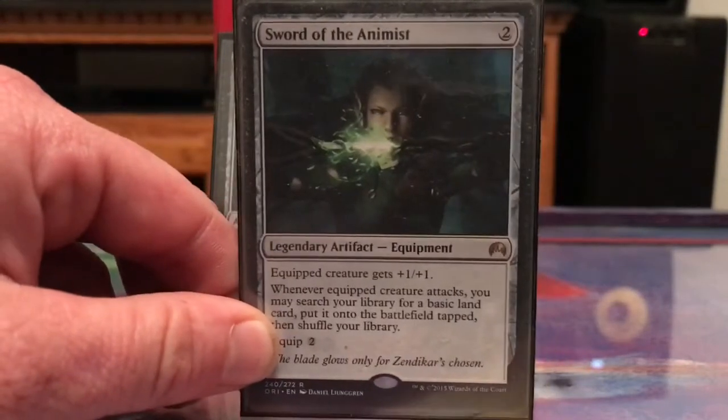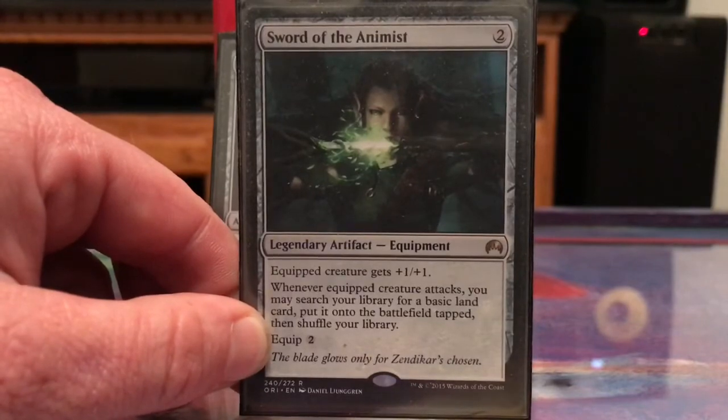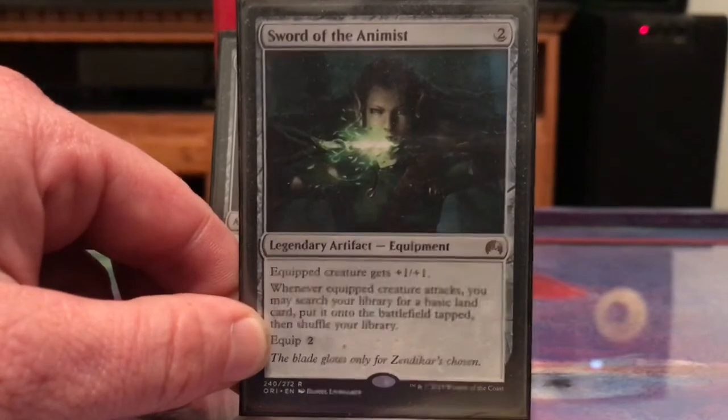Here we go into land ramp. Sword of the Animist: I can equip it to Norin and attack, then Norin goes out of play and I get to go get a land to put into the battlefield tapped.